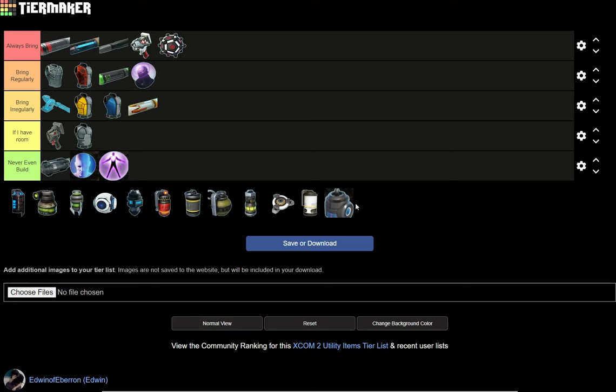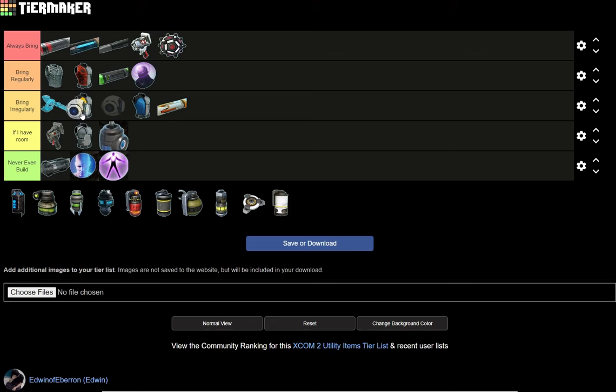The Lure — where you lure the Lost. If I have room, I do like the idea of it being useful, but the Lost aren't really a threat if you know what you're doing. Battle Scanner — bring irregularly. It's nice to do some scouting and surveillance, maybe even reveal enemy units that are hiding. That's always useful, and it's helpful to just instantly know when bad guys are coming at you.